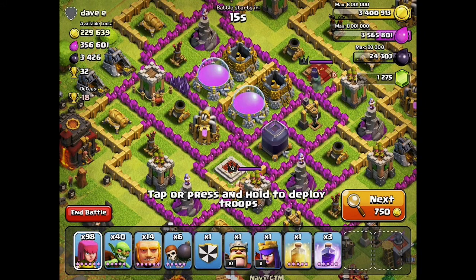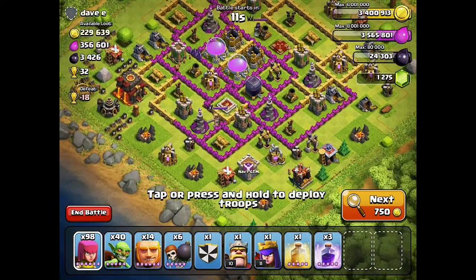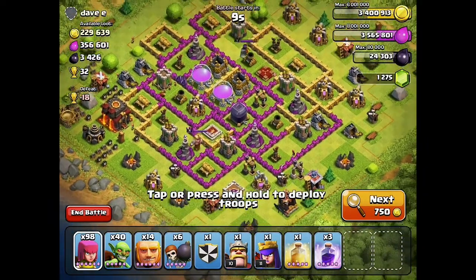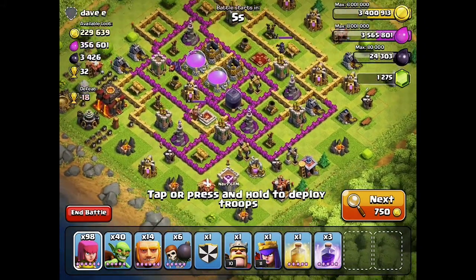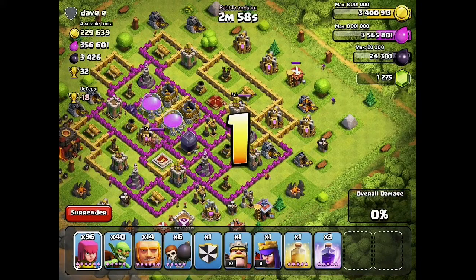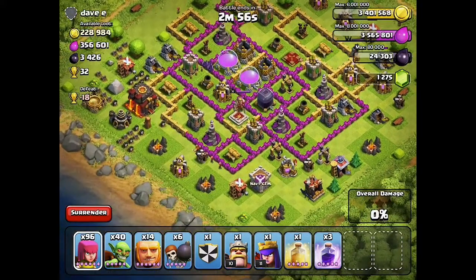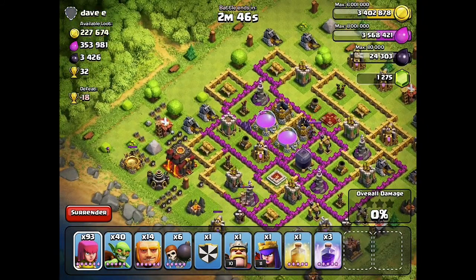Okay guys, this is the base we are going to take on. It's a Town Hall 10 and it is stacked with loot, hopefully we'll be able to get it all. Let's go for it. First, we're going to drag out this Archer Queen and this Barbarian King. We are going to drag them out behind this Laboratory back here, and hopefully we can get this done as fast as possible.